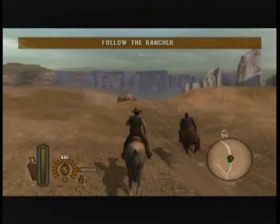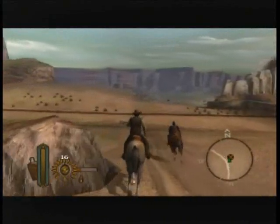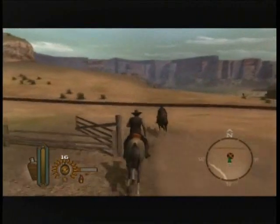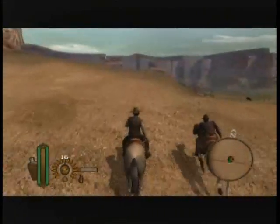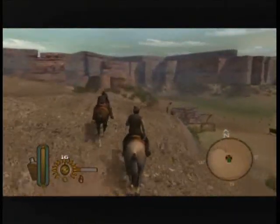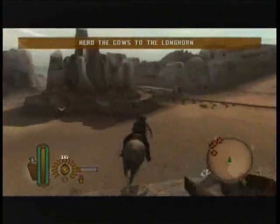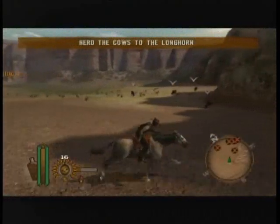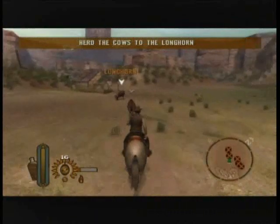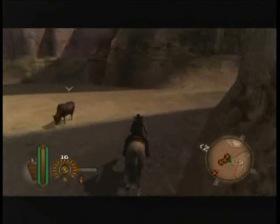I always thought this was funny how the horse runs — it does this weird hop while it's running. Anyway, bring all these cows over there to the Longhorn. Once the white arrow disappears, that means they're all by the Longhorn and you don't have to worry about them.